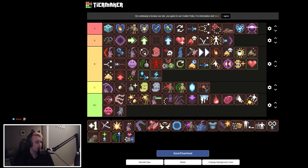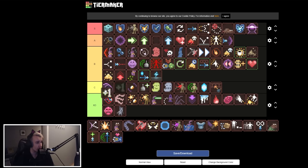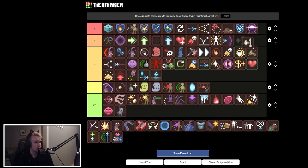Extra Life — if you die you get set back to 100 health. It's only used once but it's good to have. A tier — stacking these is very good.